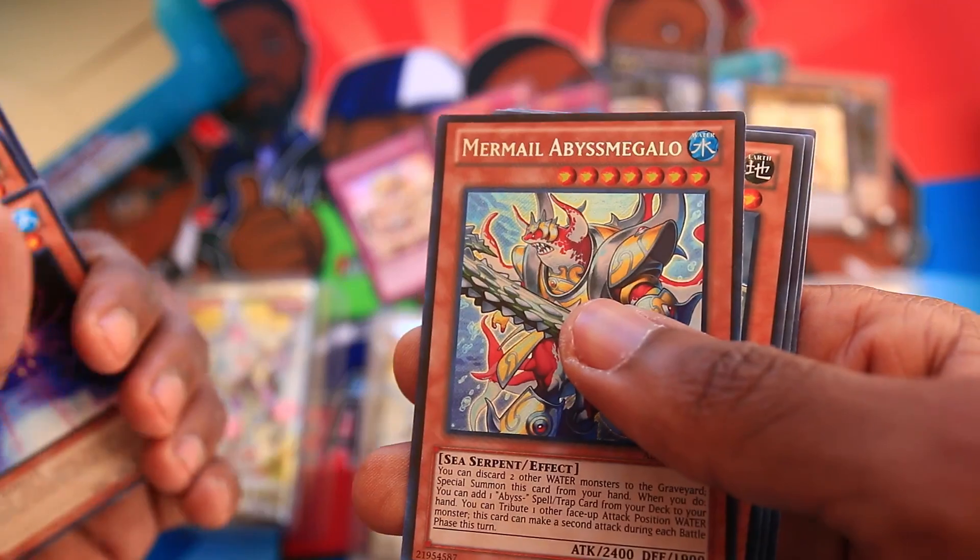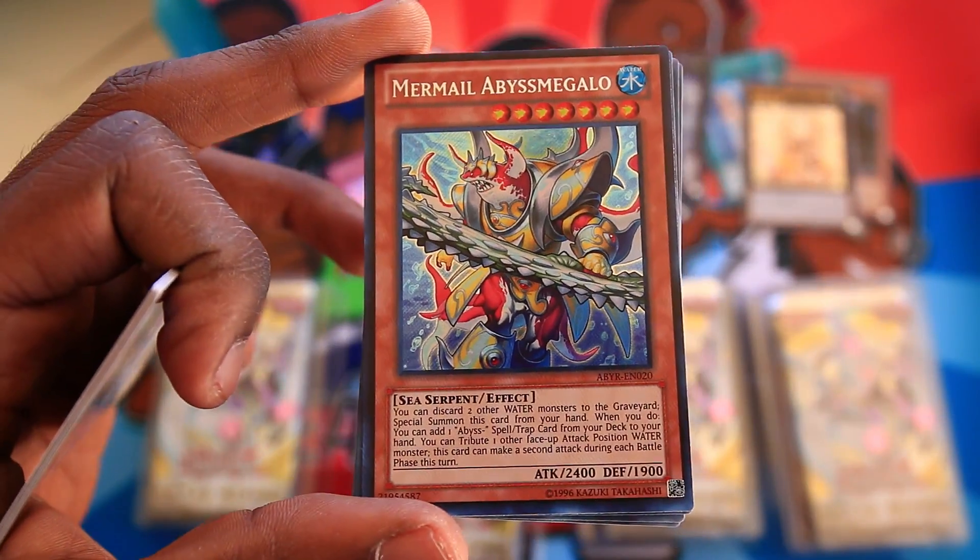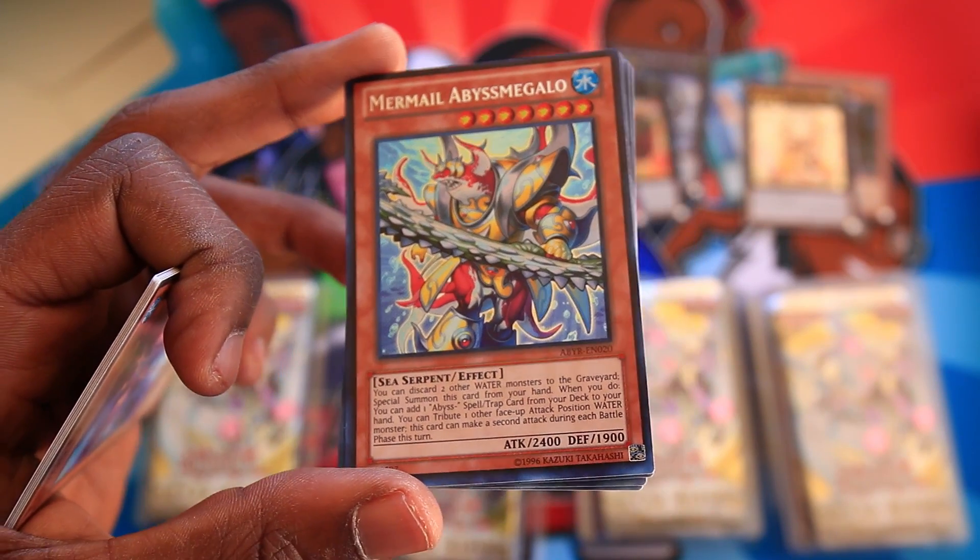Madolce Message. Oh my God. We pulled a Secret Rare Mermail Abyss Megalo. This is a sign, guys. I probably need to be building Mermails.